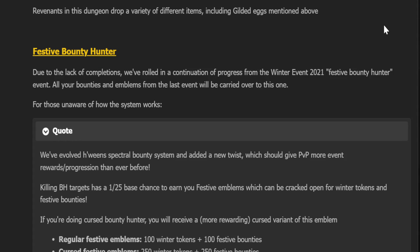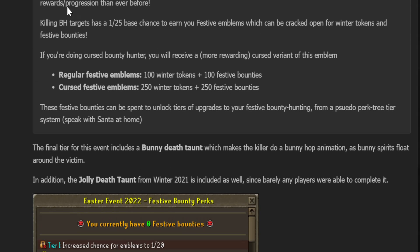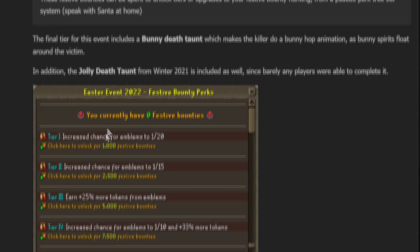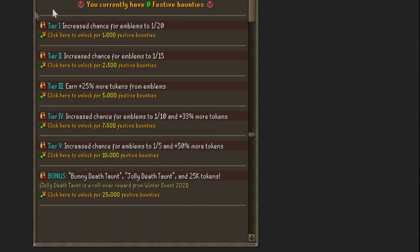There's Festive Bounty Hunter once again, which is basically the same as the Halloween bounty system and the Christmas one. You get extra Spring tokens plus different bounties for purchasing the Bunny Death Taunt. You can also get the Jolly Death Taunt — I actually never got that even though I wanted to. These are fun little cosmetic things that happen when people die.